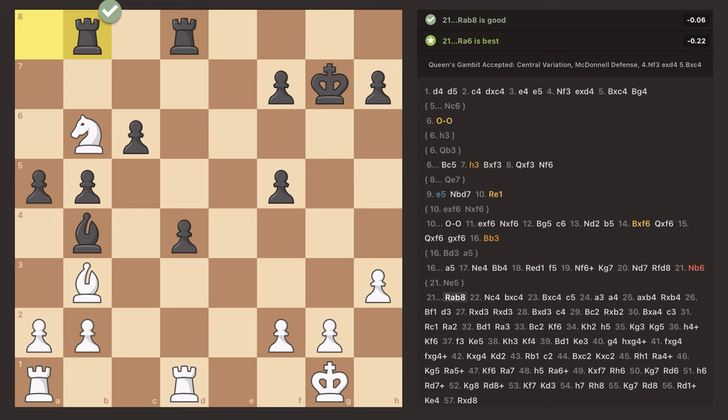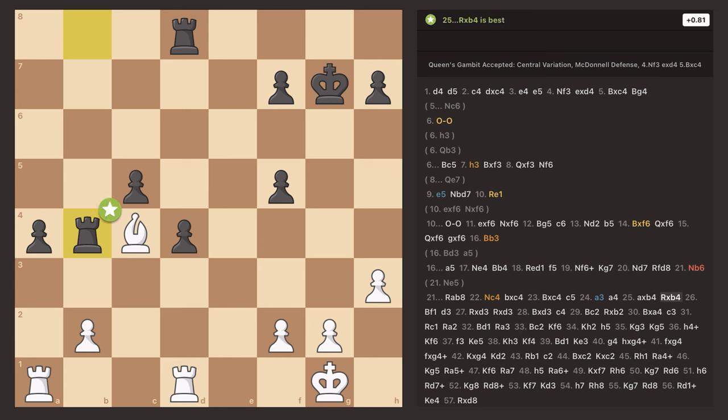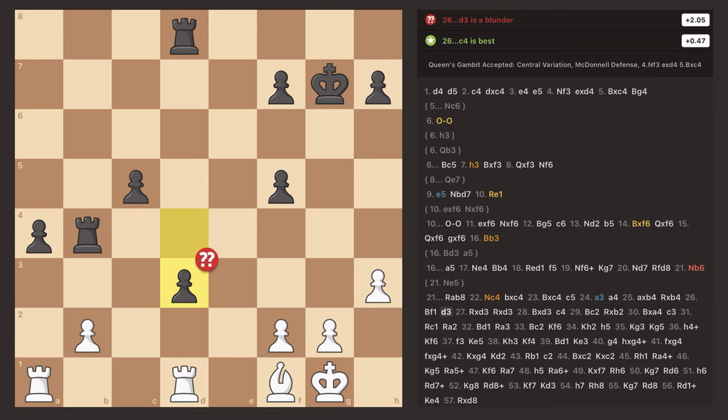His rook moves over attacking my knight, and now my knight is completely trapped, so I end up losing it, getting a pawn back in return. My opponent then makes a big blunder by pushing a pawn — he completely traps his own bishop. I see this and play A3, and now his bishop has no possible squares to go to without being captured. He moves his pawn forward to A4, I take the bishop with my pawn, he takes the pawn back with his rook, and I move my bishop out of the way to a safer square.